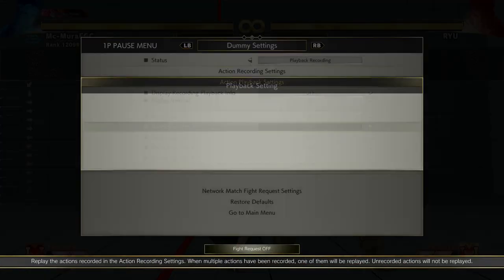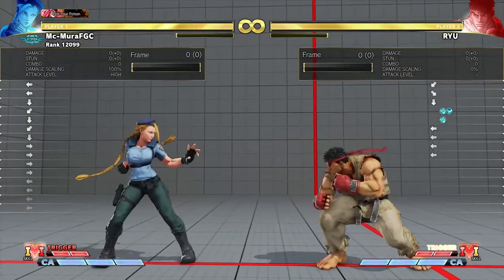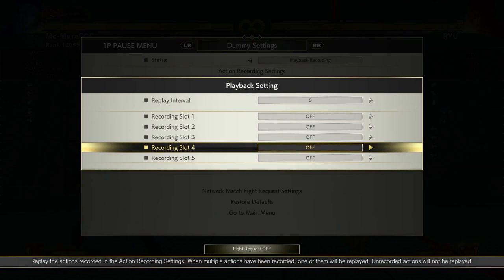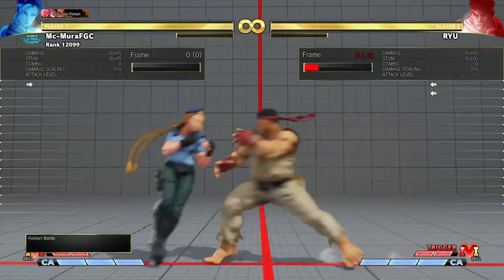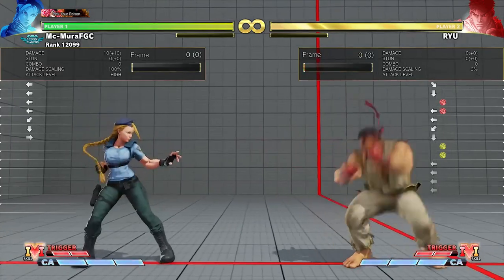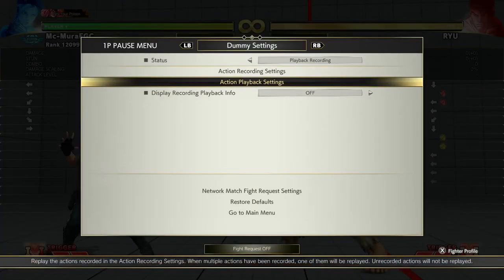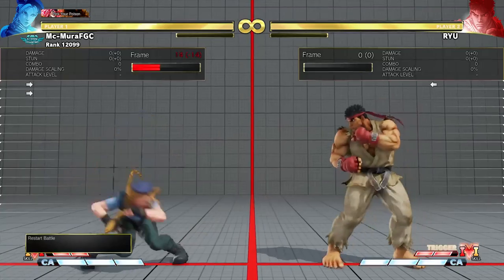The third defensive option is back dashes, and this one is pretty significant. Back dashes are really good against throws — if your opponent is trying to throw you, you can just back dash and it's safe. You can also use back dash during block strings, especially ones that aren't tight. This is especially good mid-screen — you can actually back dash certain block strings and not get hit.